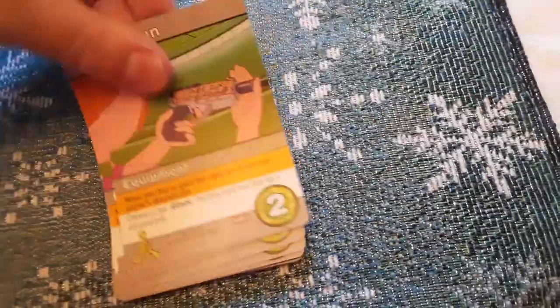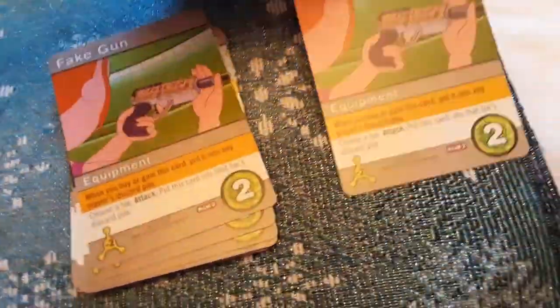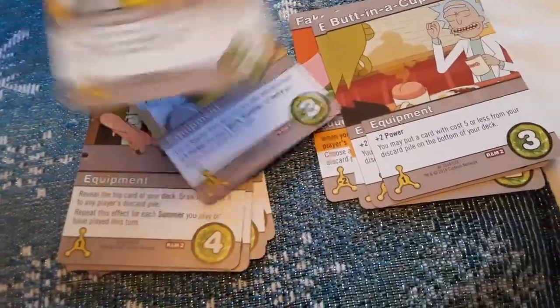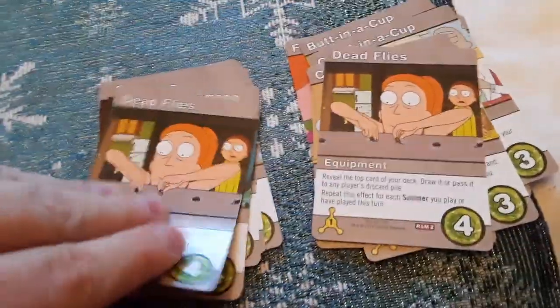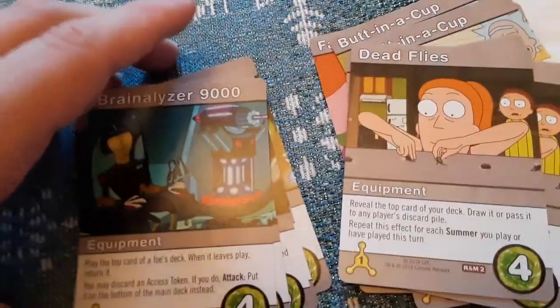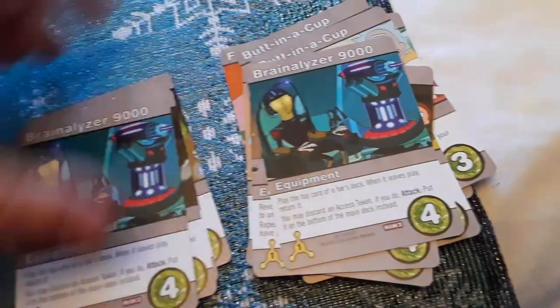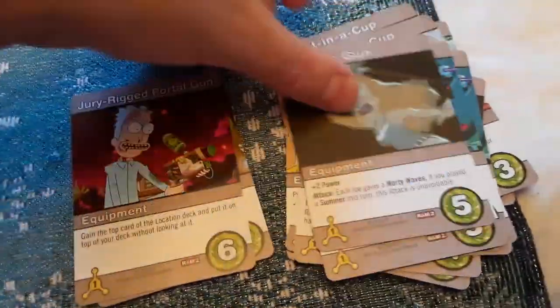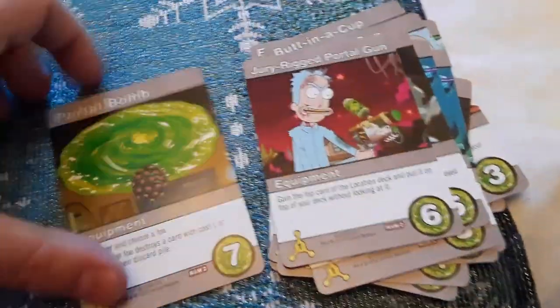With the gray cards, we got a Fake Gun, Butt in a Cup, Conroy — I guess these are characters from the show — Brain Analyzer 9000, the Freeze Gun, Jury-Rigged Portal Gun, and a Portal Bomb.